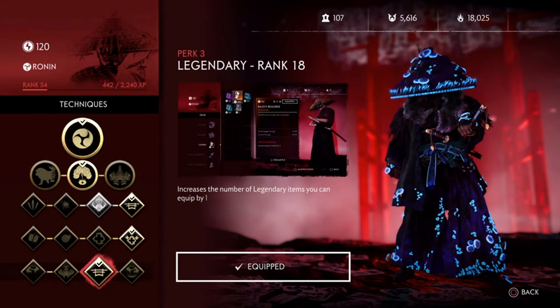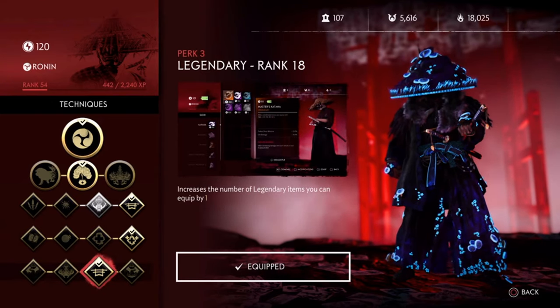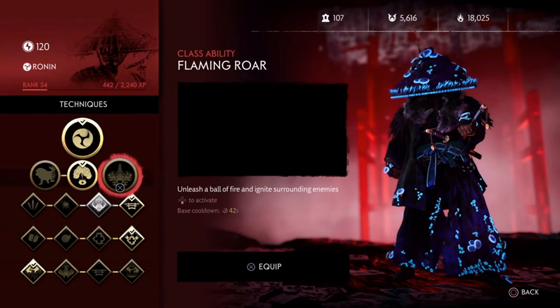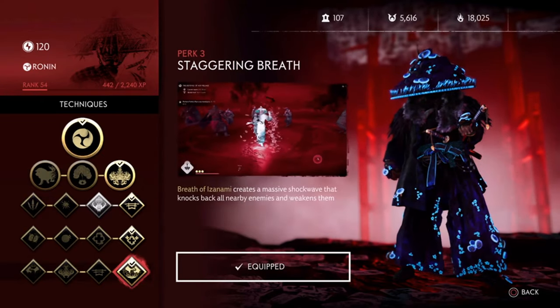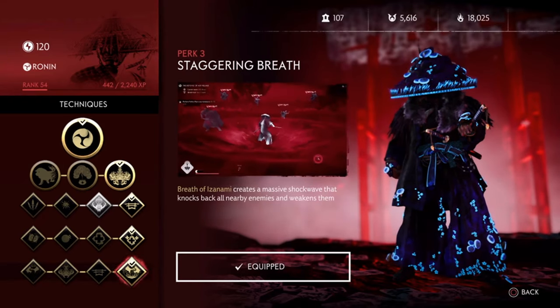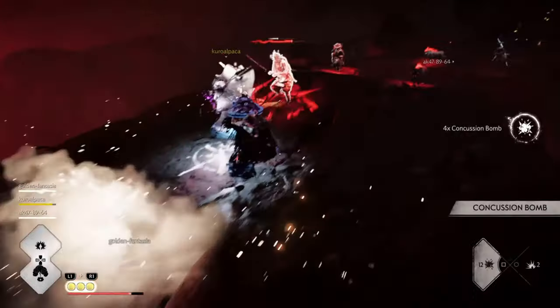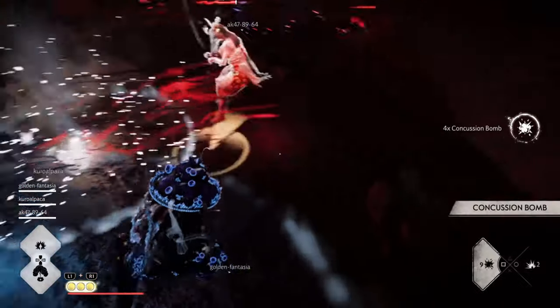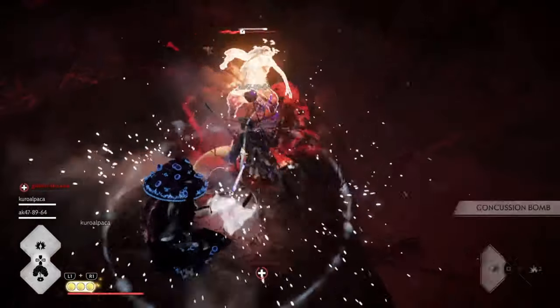You can also try changing your Perk 3 technique to Legendary and equip an additional Legendary item. For EO Chapters, I will go with Healing Incense and Soothing Breath. For Nightmare Survival, I will go with Flaming Roar and Staggering Breath. If you like this video, please click like and subscribe and drop a comment. I will soon release a Ronin Kunai Build, so stay tuned.